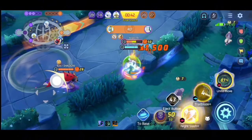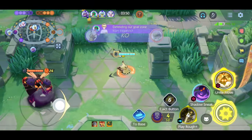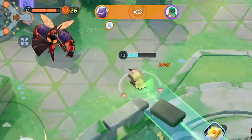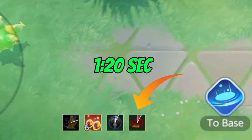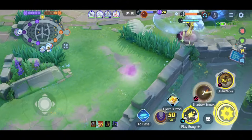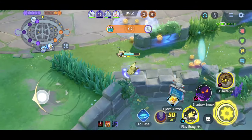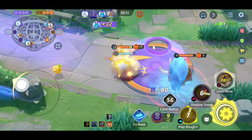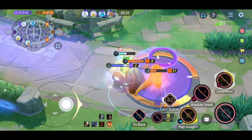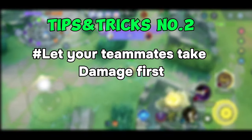Tips and tricks number one is for the held item Focus Band. Whenever your HP drops below 25%, the passive ability of Focus Band activates, restoring 12% of lost HP each second for three seconds. The cooldown is one minute and 20 seconds. Therefore, do not let the passive activate before the final stretch, because it is really useful in the crucial team fight. Even professional players save the Focus Band passive for the final stretch, especially when playing support or defender. When the timer reaches the three-minute mark, do not let your HP drop below 25%.